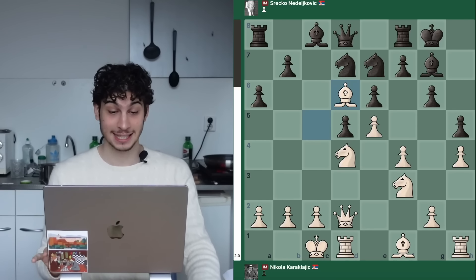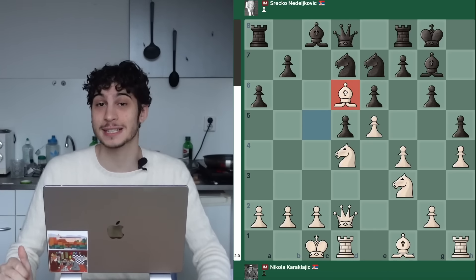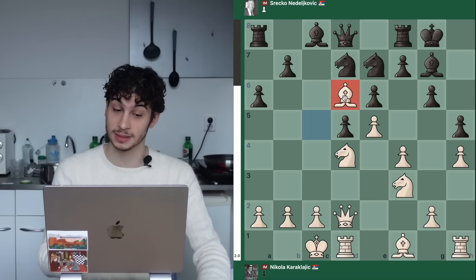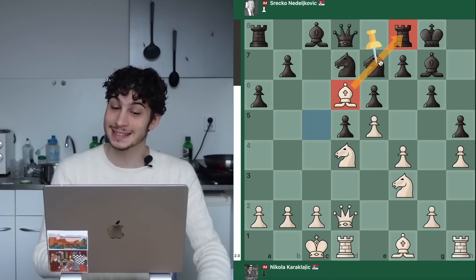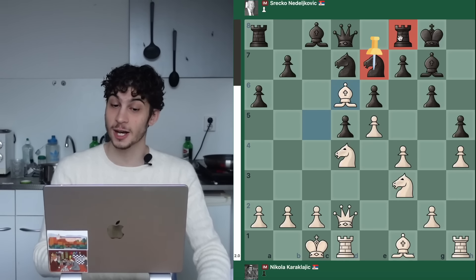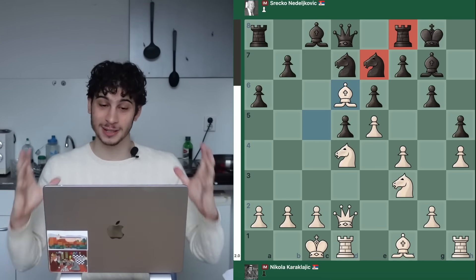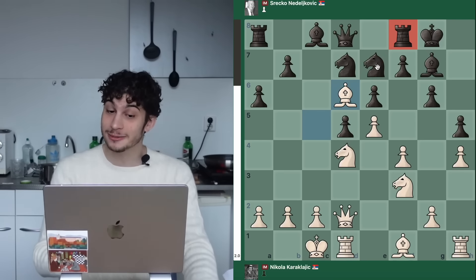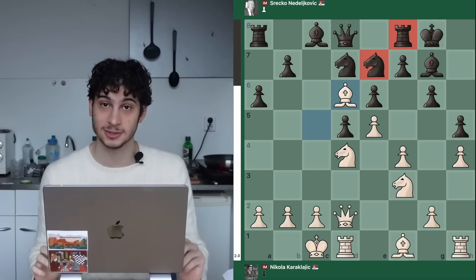Knight D7, and now we go Bishop D6. Look at this terrific bishop — piece placement is exceptionally valuable when attacking your opponent. The piece is so well placed that it's pinning a knight, tying up your opponent's pieces in a bind. Reducing the activity of your opponent's pieces so they can defend less well is also a big key to successfully attacking.